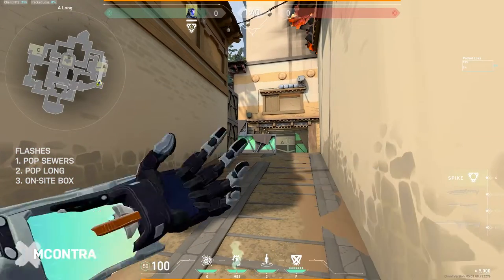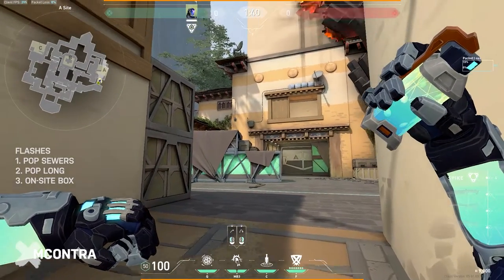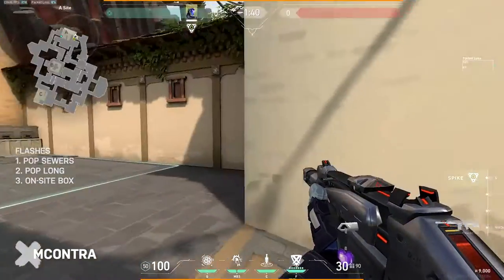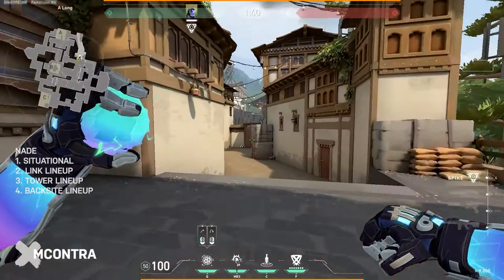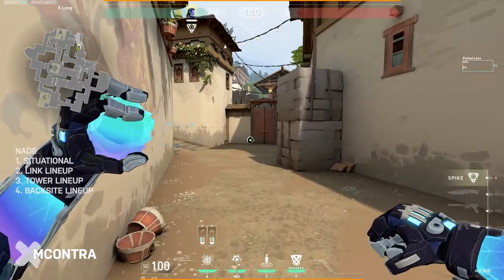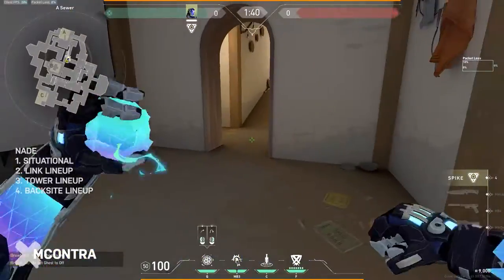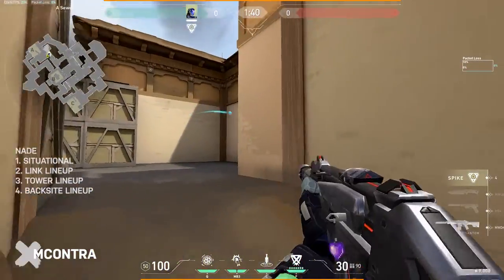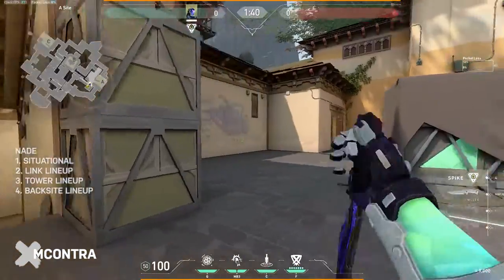If you have a flash left, you can toss one over behind the box as your team executes to gain more space, then clear this angle. I love using nades to clear corners when pushing — whether tossing one into the center as you push to avoid getting punished, or throwing it against this wall to clear a corner before clearing more spots as you push through.